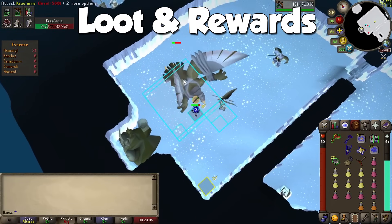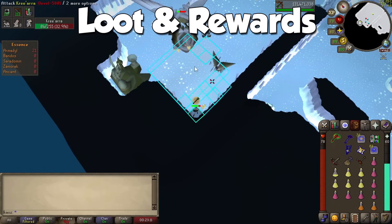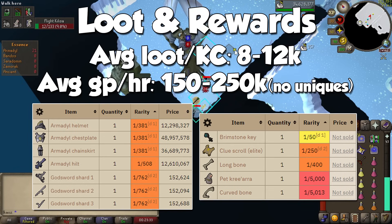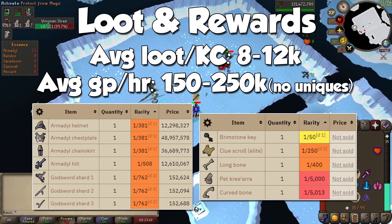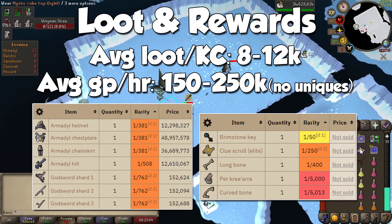Like the other God Wars Dungeon bosses, their drops are mostly garbage and GP per hour is purely carried by uniques. Kree's regular drops are the absolute worst here, averaging between 8–12k GP per kill, for a rough estimate of 150–250k GP without uniques. With drops such as Mind Runes, Feathers, and Dwarfweed Seeds, you need a strong mental to stay in this place. However, all Armadyl armor pieces go for a hefty price, and even the Armadyl Hilt despite the AGS not being as dominant as before. With an amazing Kree pet at a rate of 1 in 5000, this boss is surely a top-tier moneymaker with just the right amount of RNG.